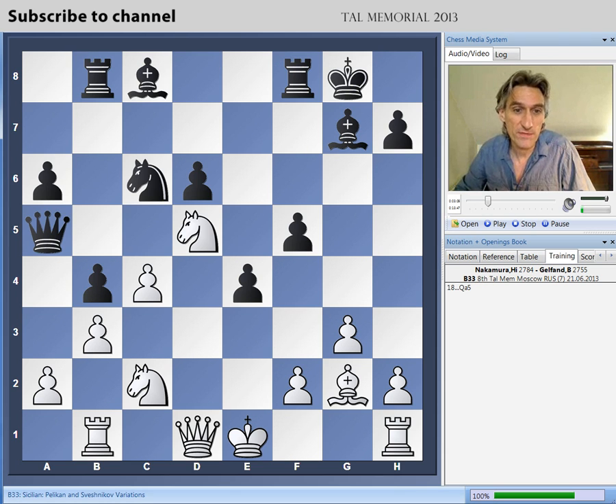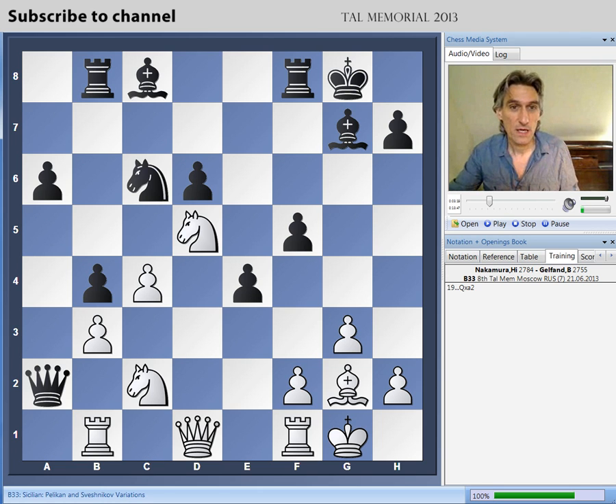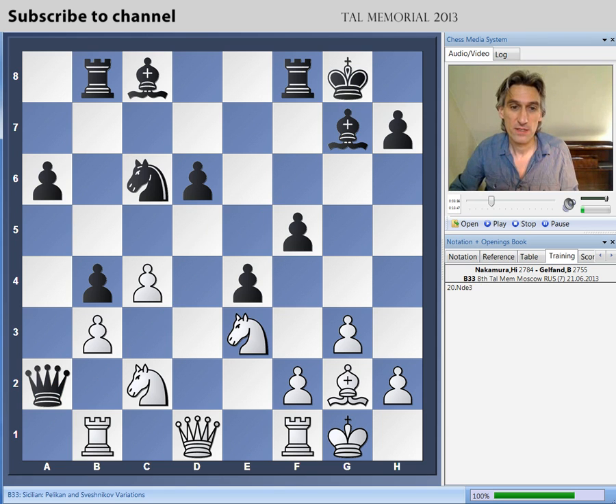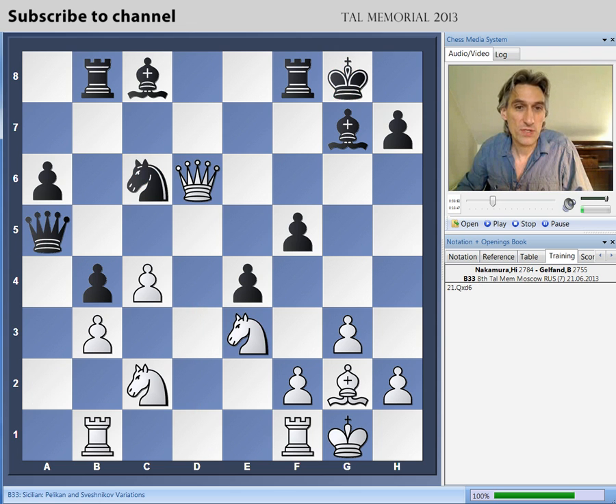He played queen to a5. White castled — that's understandable, has to get the king out. And Gelfand just took on a2. A really brave decision, not bothering to develop the bishop. Can black get away with this? Definitely yes — it's because of this bishop, a very powerful piece, cutting across the board and controlling these squares, so black's queen is safe. White is going to get this pawn back: the knight drops back to e3, queen takes d6, as well as queen d5 check picking up the knight. But this exchange of pawns has rather benefited black.